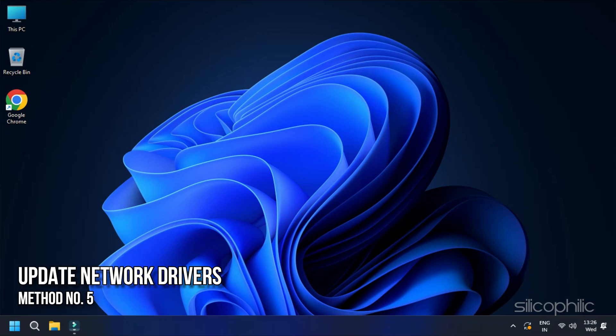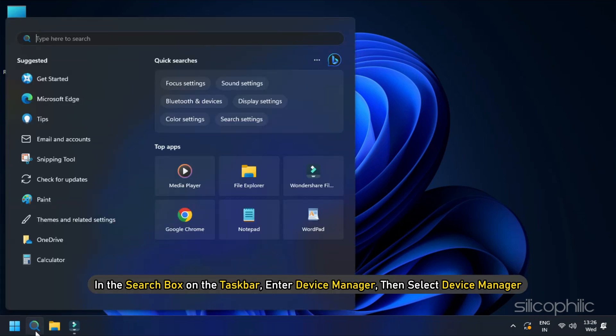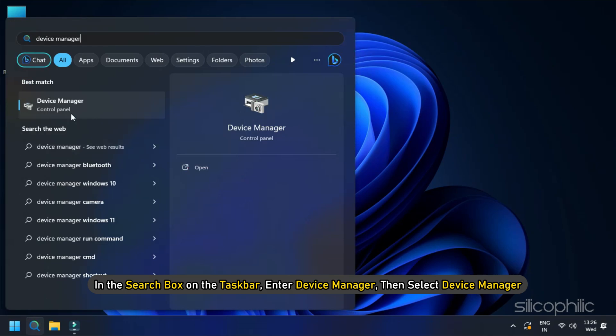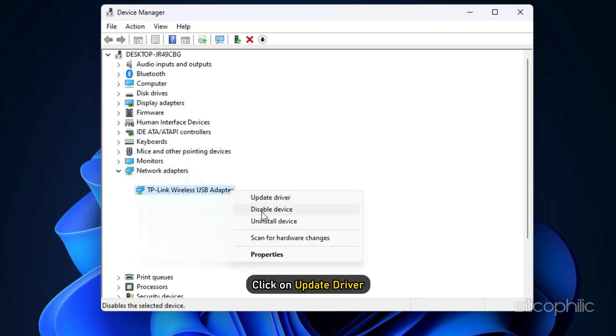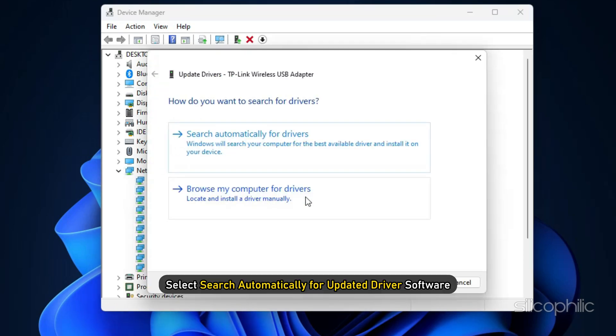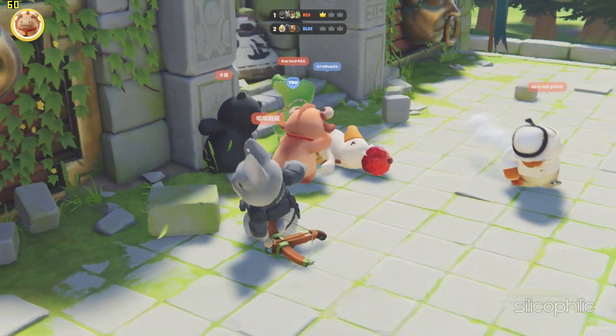Method 5: Update Network Drivers. Outdated network drivers can cause multiplayer connection problems. Visit your PC manufacturer's website or the network card manufacturer's website to download the latest drivers. You can also manually check for driver updates. In the search box on the taskbar, enter Device Manager and select it. Locate and right-click on Network Adapters, then click Update Driver. In the next window, select Search Automatically for Updated Driver Software. Launch the game after the driver updates and check if the error persists.